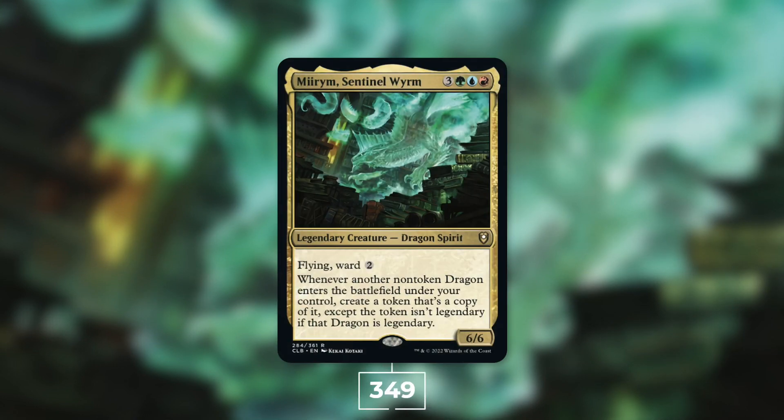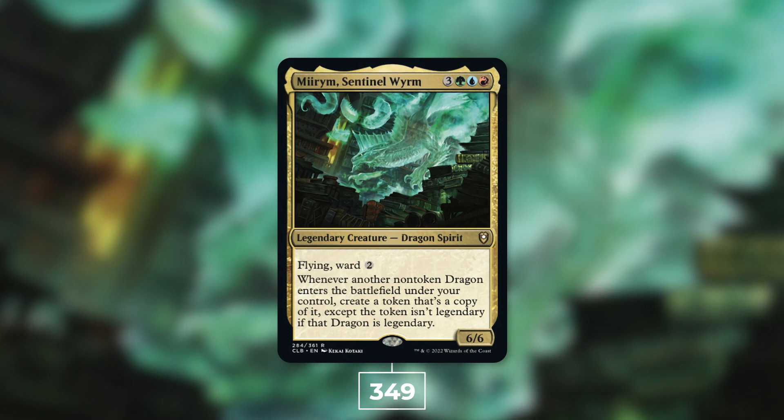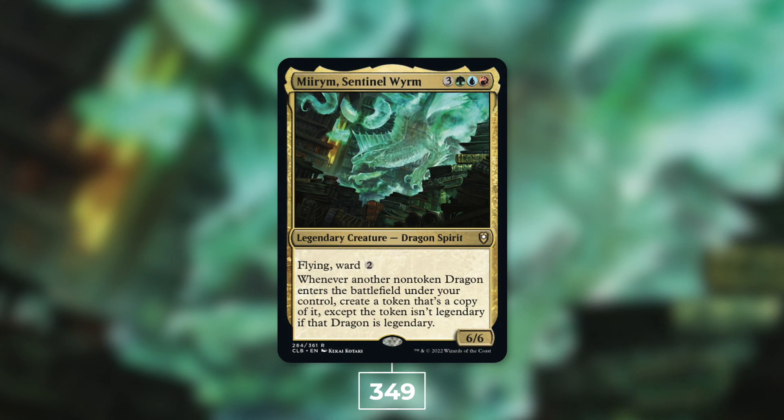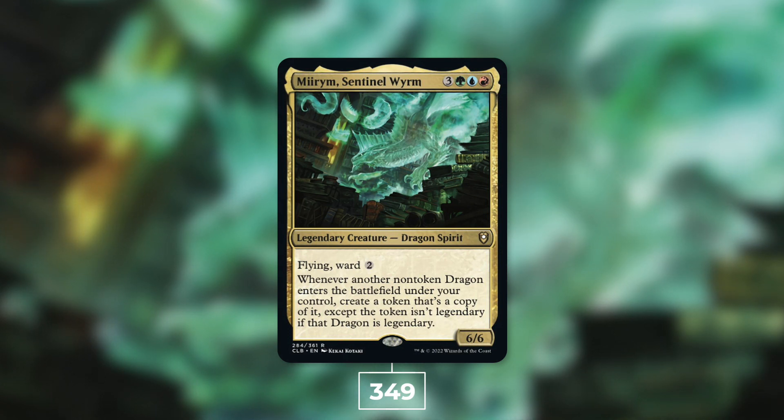At number six we've got Miirym, Sentinel Wyrm with 349 decks. Miirym is a 6/6 Dragon Spirit with flying and ward 2 that costs three green blue red. Whenever another non-token Dragon enters the battlefield under your control, create a token that's a copy of it — except the token isn't legendary if that Dragon is legendary. This commander doubles up on every single one of your Dragons, including legendary ones you normally couldn't clone. The theme, as you probably guessed, is Dragon tribal.